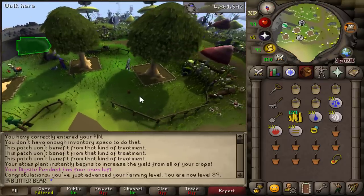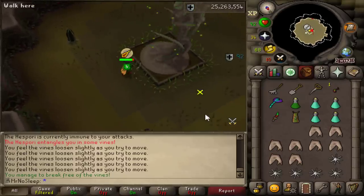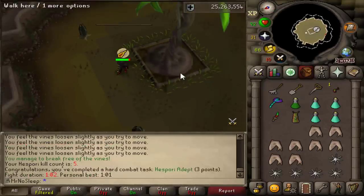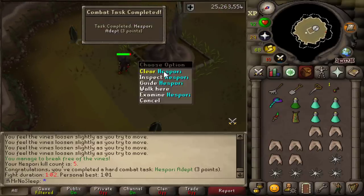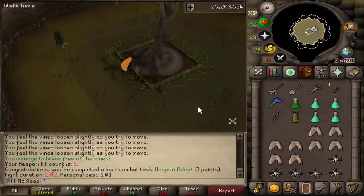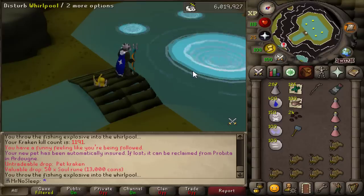89 Farming coming in from the Mahogany trees that I planted on Fossil Island. Really looking forward to 90 Farming — I am completely out of supplies for it. I've just been doing herb and Limpwurt runs but still have a little bit of trees left. There's another Hespori — this is KC number five. Eventually I'll get 90 Farming; I think I'm about 80k XP away, so probably in the next loot video.